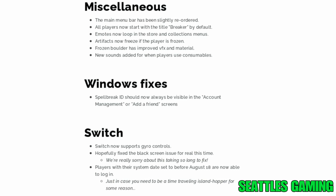Miscellaneous updates: the main menu bar has been slightly reordered. All players now start with the title 'Breaker' by default. Emotes now loop in the store and collections menus. Artifacts now freeze if the player is frozen. Frozen Boulder has improved VFX and materials. New sounds added for when players use consumables. Spellbreak ID should now always be visible in the account management and Add a Friend screens. Switch now supports gyro controls. Hopefully fixed the black screen issue for real this time — they're really sorry about how long it took.